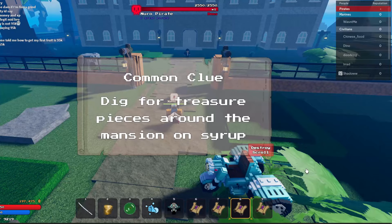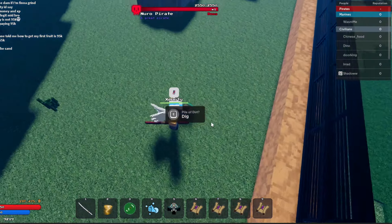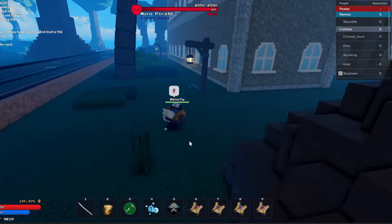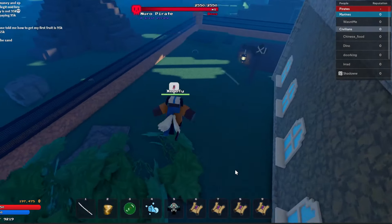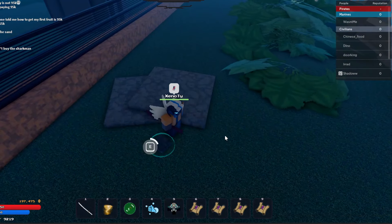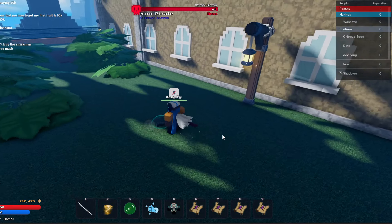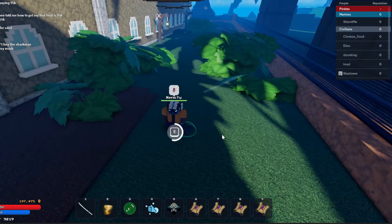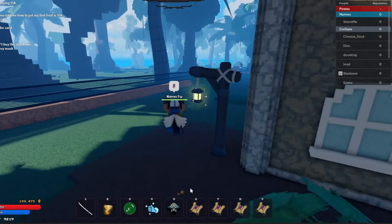All right, so we're at Syrup Island. It says dig for treasure pieces around the mansion on Syrup Island. So there's one right here - pile of dirt. Damn, it's gone. See if there's another one - there's one right here. Get this one. Damn, on this one right here - easy as that. And another one. Nice! All right, and we were awarded two thousand belly. We completed that scroll quest.